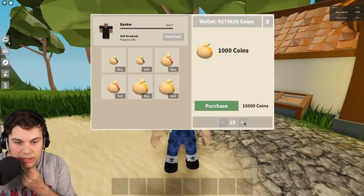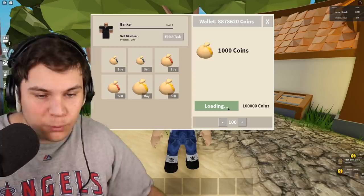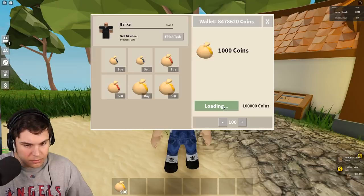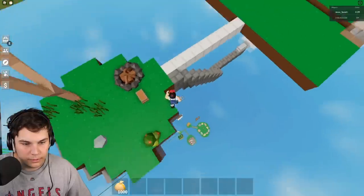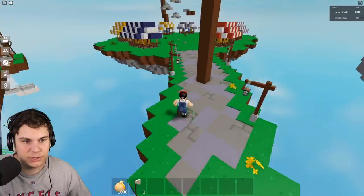Before we do anything, I gotta take out a large sum of money, so let's take out a little bit of gold. Because if I don't, there's nothing to give away. The way we're actually going to be hiding the gold is we're going to put it somewhere in a vending machine. Let's take out about a million gold.